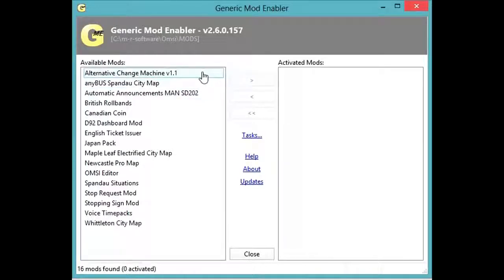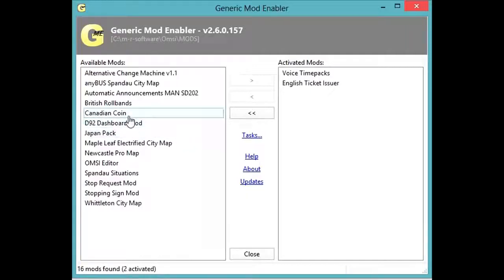Since the game OMSI comes in an English version but is coded in German, the most important pieces aren't in English — they're in German. So I've downloaded a whole bunch of mods, different maps and city maps, but the ones I was mostly interested in were converting as much as possible to English. I went ahead and installed English voice and time packs. You'll see it activating that mod and copying the files over, and before it does that it backs up the original game files.